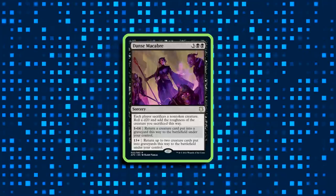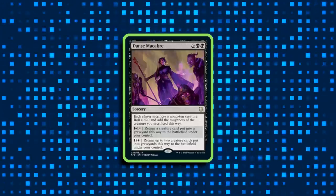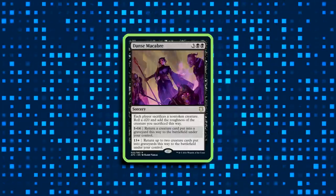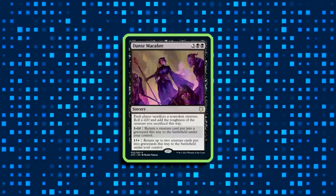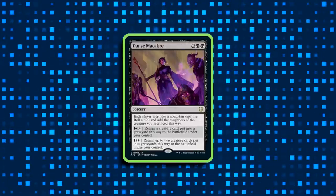On the subject of unreliability, Danse Macabre is also not keeping up very popularly in Prosper decks, even though it came in the pre-con. It only shows up in 14% of the Prosper decks according to EDHREC so far, and it's pretty easy to see why. This just isn't an effect that Prosper can manipulate in any specific way, and it would probably be more at home in either a reanimator strategy or a deck that cares specifically about rolling dice.